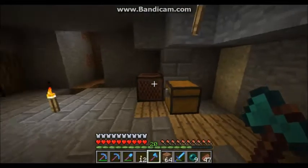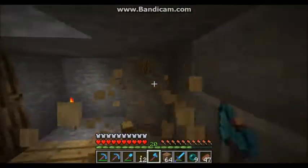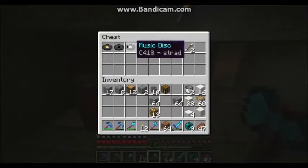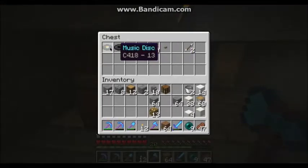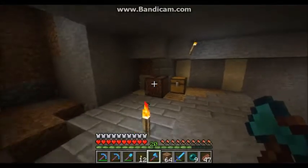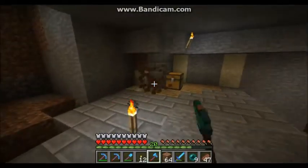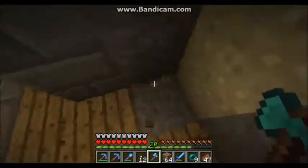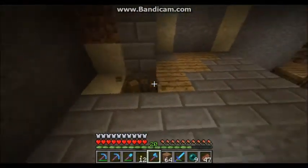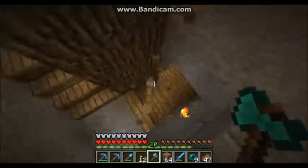There are also cool new features with the jukeboxes - they play all the different records, and with each record they have their own signal strength that they send out if you have a comparator attached to it. So if you have Strad playing it will be a different signal strength compared to Stal or 13 or any of the others. We could use that to make some pretty cool areas - like you'd have to play a certain record to get into a room or to open an area. Think about how to use that; if y'all have any ideas let me know. Always open to new redstone contraptions or anything you guys would like to see me try to build or add to the base. Suggestions on the rooms and contraptions are always welcome.